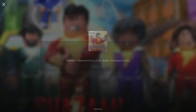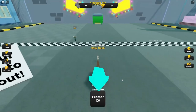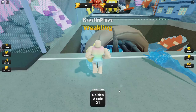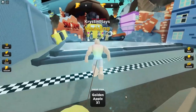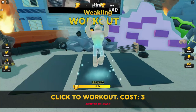First, let's go ahead and join Strongman Simulator — I'll leave a link for the game in the description. You're going to want to start by leveling up and getting stronger, starting with the easy ones and then working out. As you get stronger, you'll be able to go over to the other area where you're able to pull the golden apple. Keep working out to get stronger.